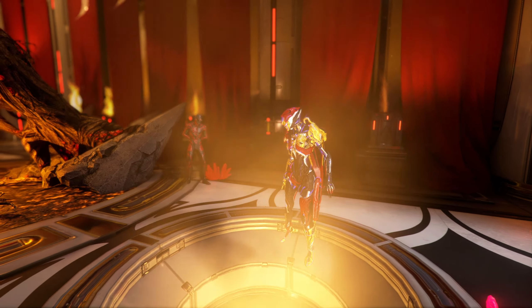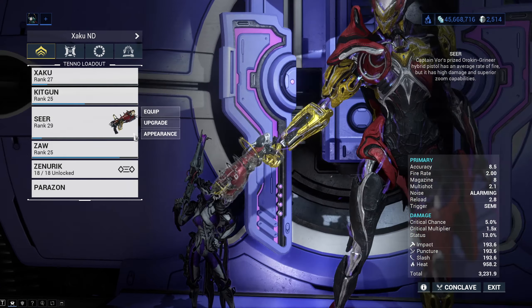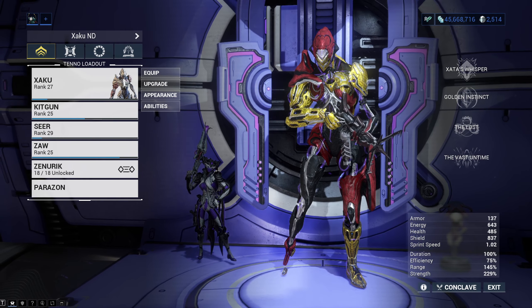This build is no mouse click build for players on PC and no attack build for other platforms. Because you actually do not even need a single weapon. We only need a Zaku with the Firewalker, so let's go and do everything we need.